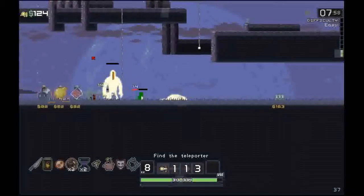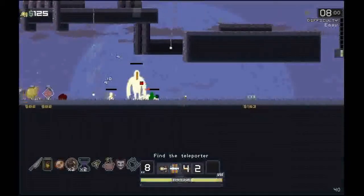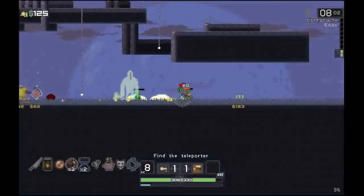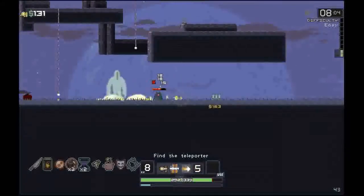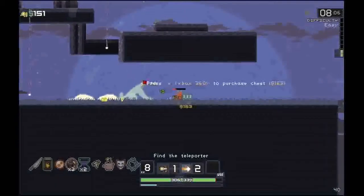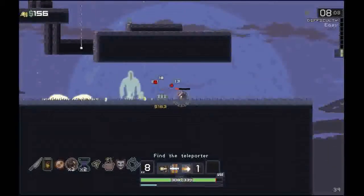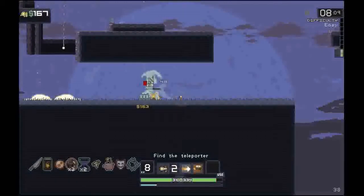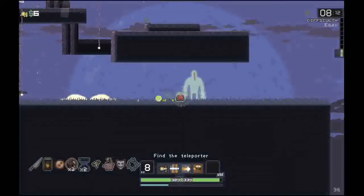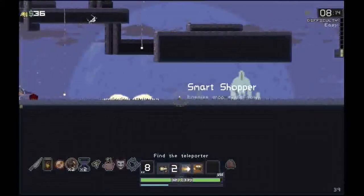I have no idea what's going on here. That's 163, not 183 — good to know. Let's crack that open — what do I get? A purse — enemies drop extra gold. Okay, this guy's gonna come down and say hi. Now we should have some ghosts following us.